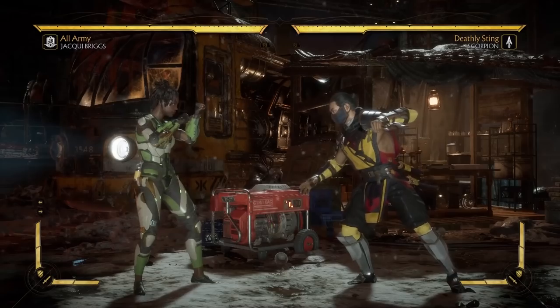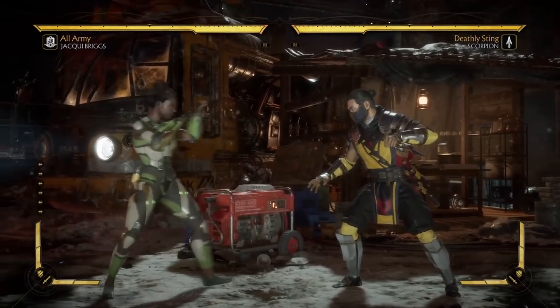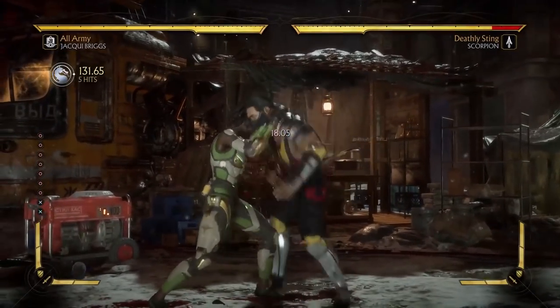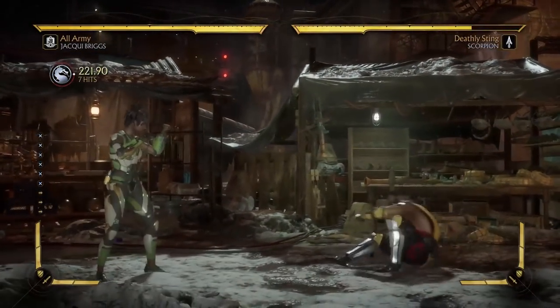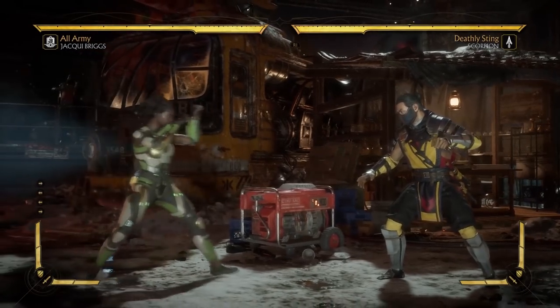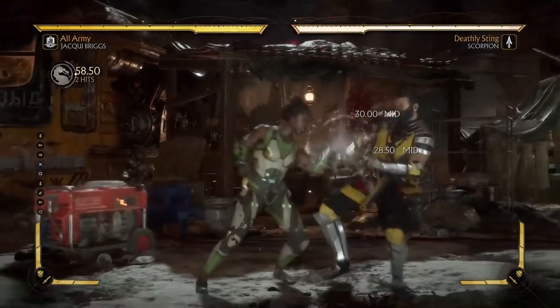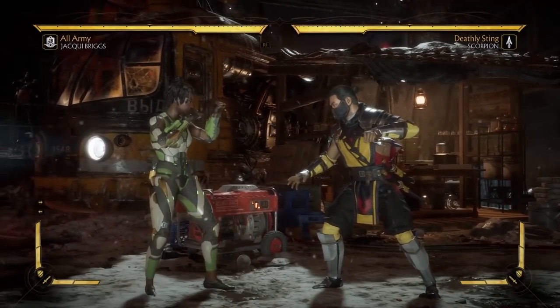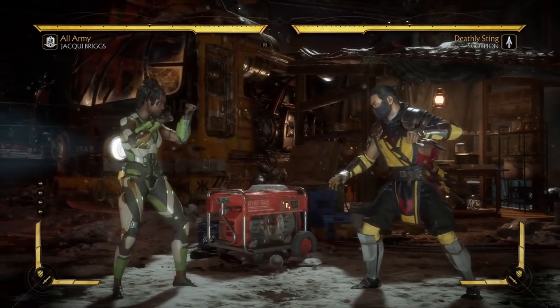Wake-ups can be tricky. There are a lot of options in this game, so it's not immediately obvious when each option is best used in which situation. I've picked these two characters: Jackie because she has really good mids, and Scorpion because he has some of the best wake-ups in the game, especially his up-3.